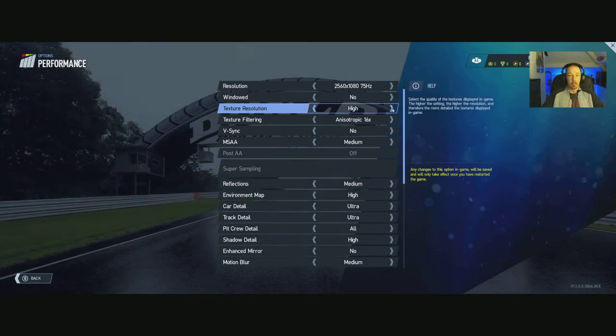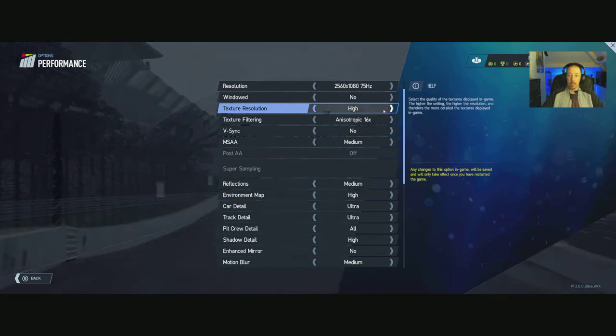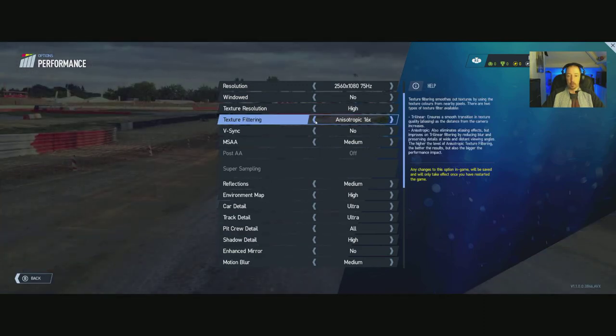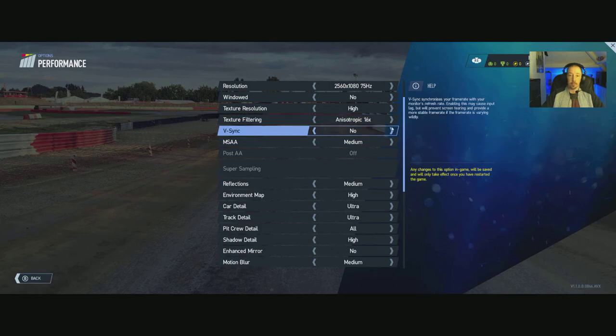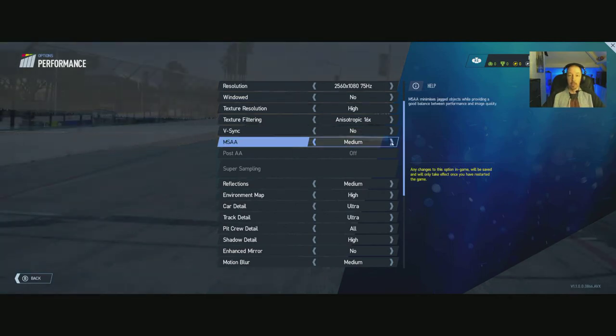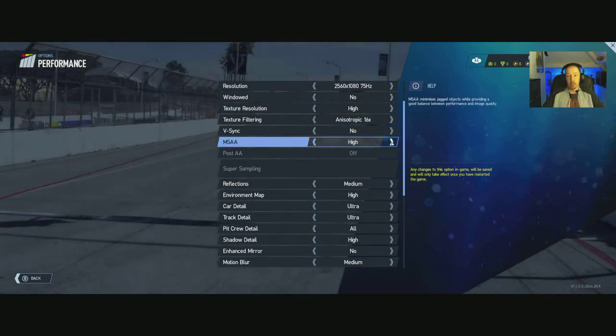Windowed mode: yes or no. Texture resolution goes up to high as the maximum — no ultra, just medium and low as well. Texture filtering: 16x, 8x, 4x, 2x, trilinear. V-Sync: yes or no — I have it off because I'm using a G-Sync monitor. If you're not using an adaptive sync monitor, please put that on or you'll get horrible screen tearing. MSAA: medium, high, low, or off.